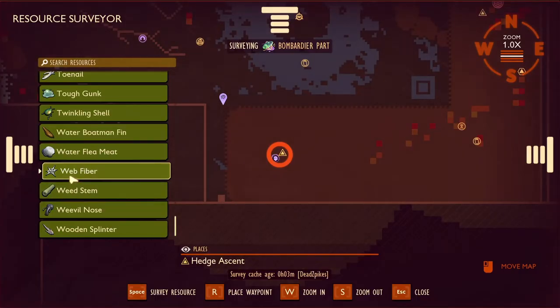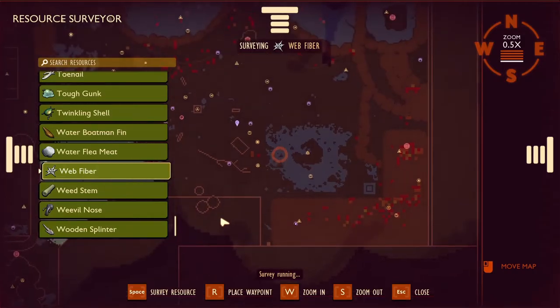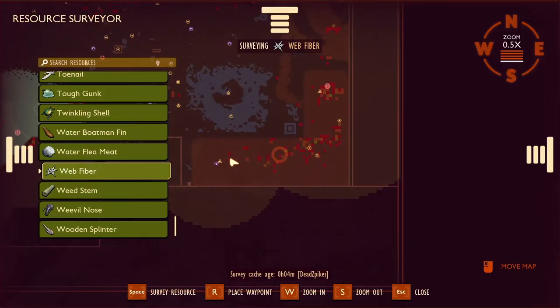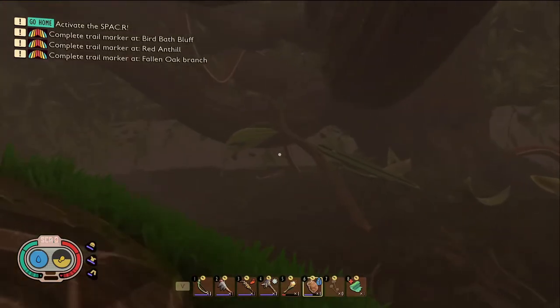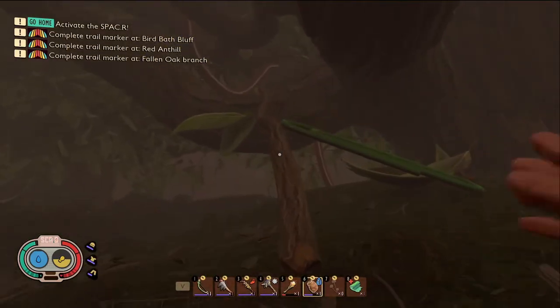For the final thing to farm, we need to farm web fiber. Here's everywhere on the map it appears. My favorite place is down here on the right. This one's going to be a little bit more tricky than the last two things — we're going to want to get into this berry tree and find the stick that's hanging down.